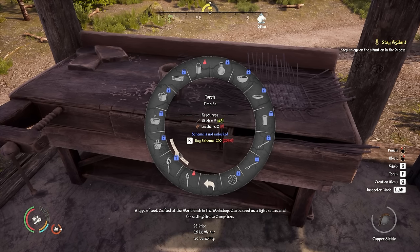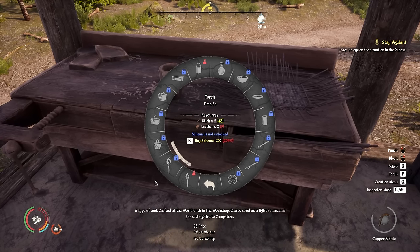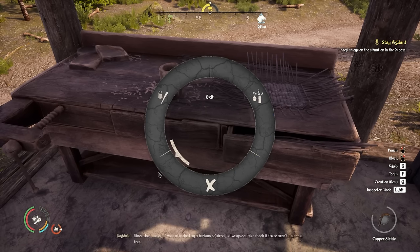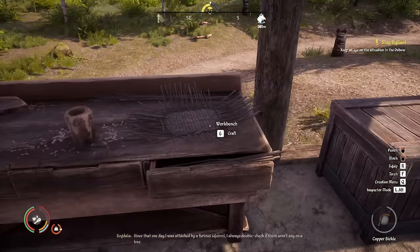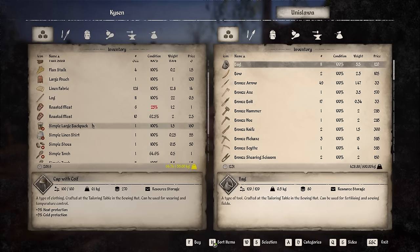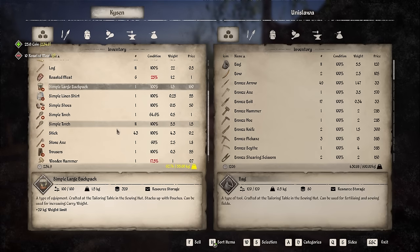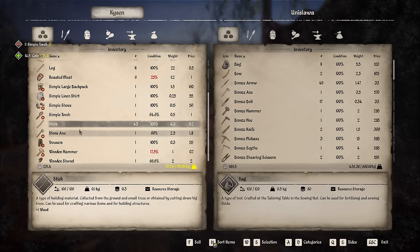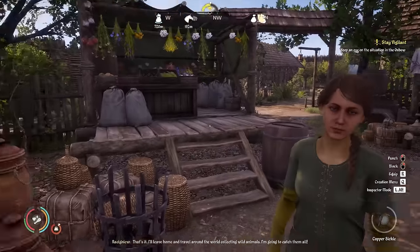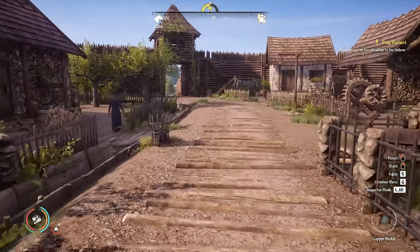We have all the resources to make the torches but we need to buy the scheme for 250 coins first. Doing the quest will get us just about that many coins back, and we were doing it for reputation not money anyway. We've got 209 coins, so at the market let's see what we can sell. I grabbed a load of roasted meat and the simple torches we just made — let's sell those. Now we've got just enough coins to buy the scheme and complete the quest.